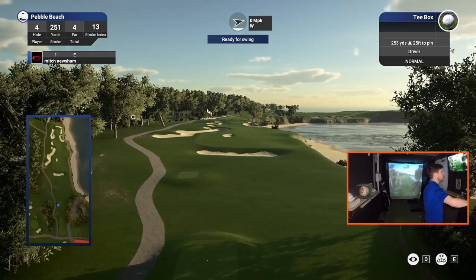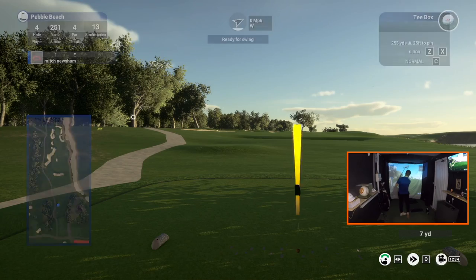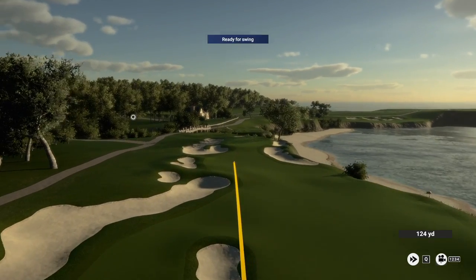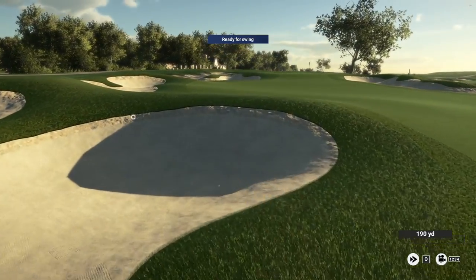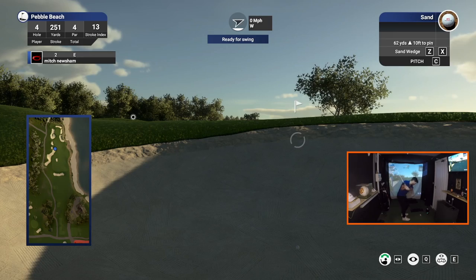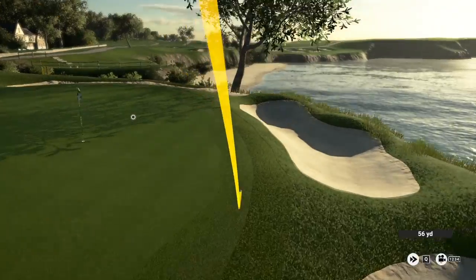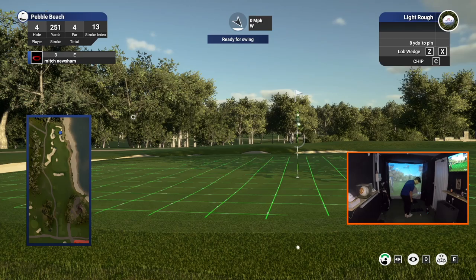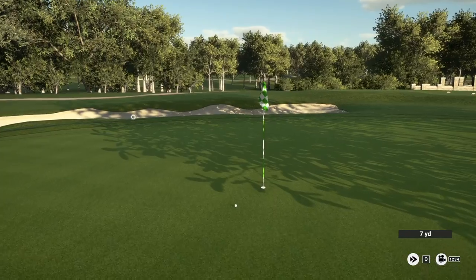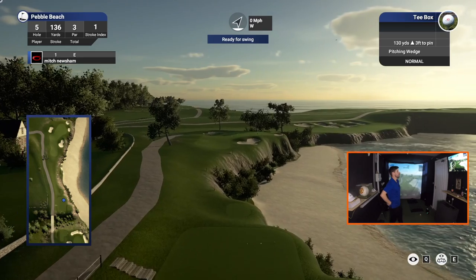What a hole, what a course — nearly took my ceiling out! Now we come to what is in my opinion the best few holes on the course, with the Pacific Ocean stretching out all along the right-hand side. My approach on the fourth almost went bunker to bunker but thankfully clung onto the rough on the edge of the green. A nice up and down left me with a gimme par.